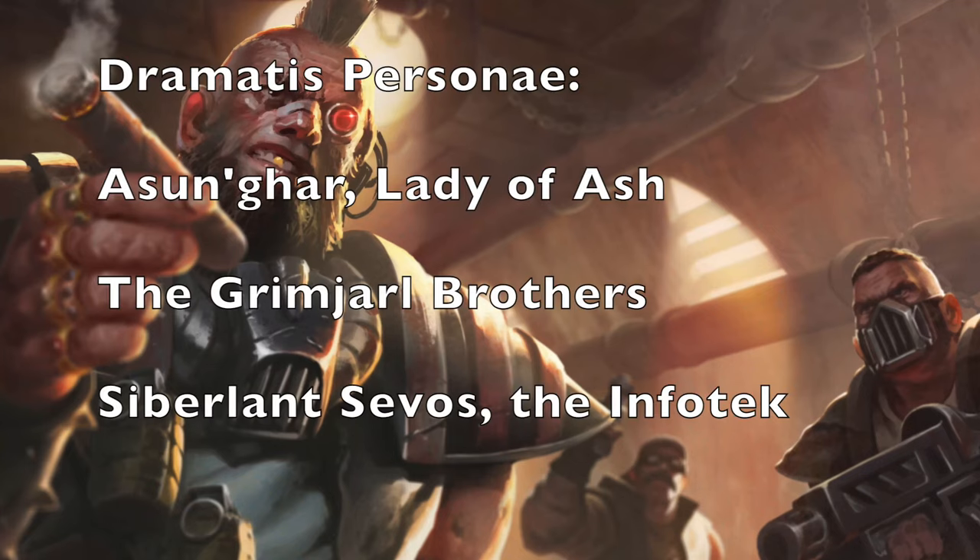The book's Dramatis Personae include Asungar, Lady of Ash — the character with the huge halberd and giant grapple hawk — the two Grimjarl brothers who are special characters for the Ironhead Squat Prospectors, and Cerberlatch Sevas the Infotech, basically a souped-up Whisper Merchant. I'm going to do a separate video going through these fighters one by one to talk about their abilities in more detail. Depending on which side you choose in the campaign, you can recruit these Dramatis Personae for free — a great way to include them without paying the credit cost. To play them officially you would need to buy the Forge World exclusive miniatures, which I personally find quite pricey. I would use proxies instead, but hey, my name is Commander Cheapskate.